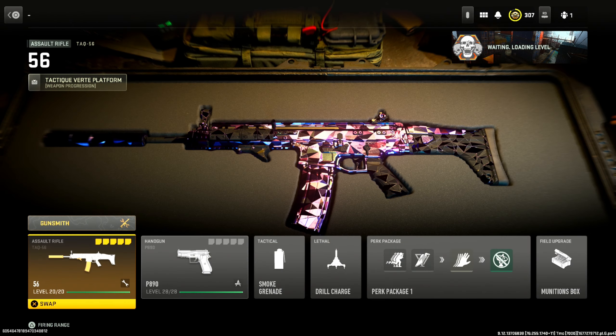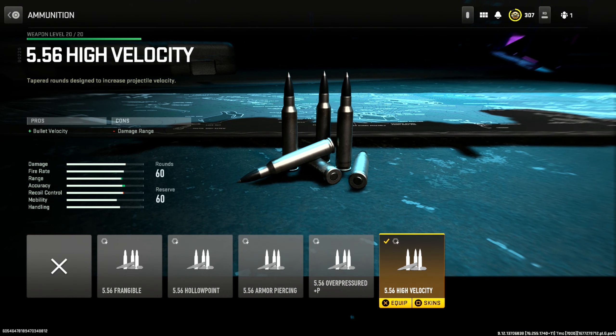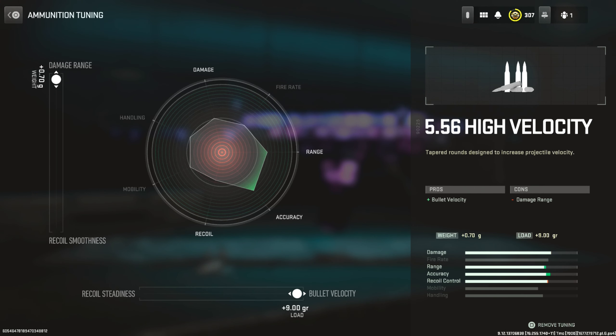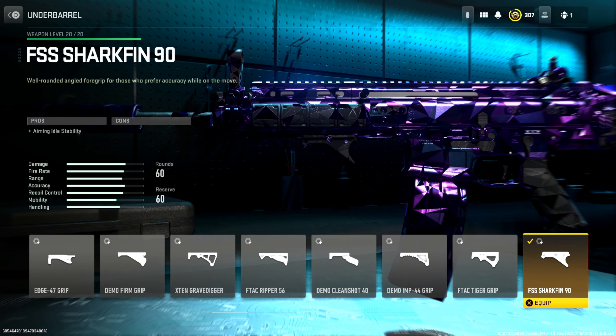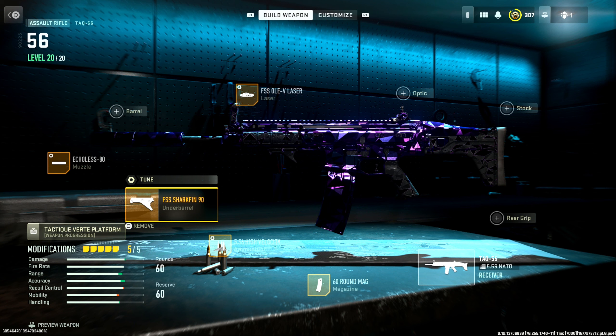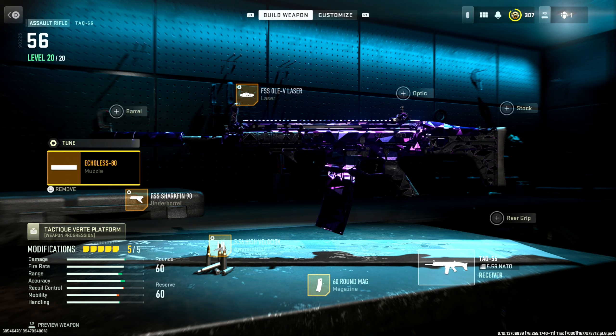Let's jump straight into the TAC 56 setup: 60-round mag, 556 high velocity rounds for bullet velocity and damage range — I max tuned this anyway for max damage range and max bullet velocity. Next up, the underbarrel is the FSS Shark Fin 90. You're going to see this on dang near all my guns — this is pretty much a free attachment, the best underbarrel in the game. Max tuning for max ADS speed and max aim walking speed, always.